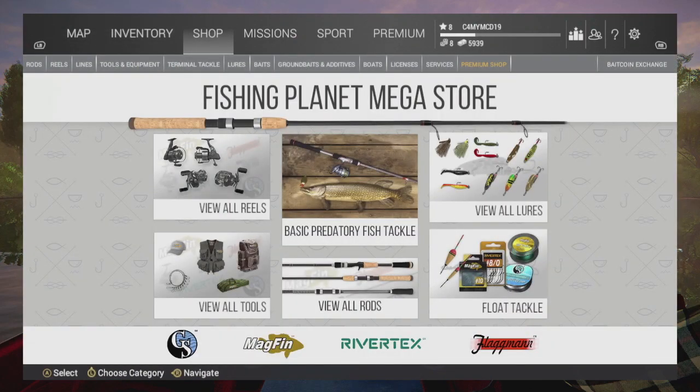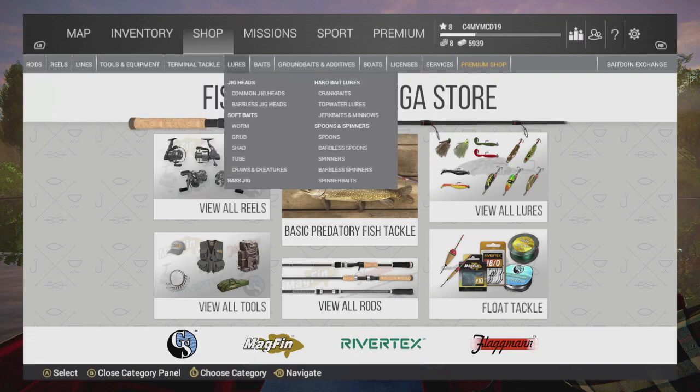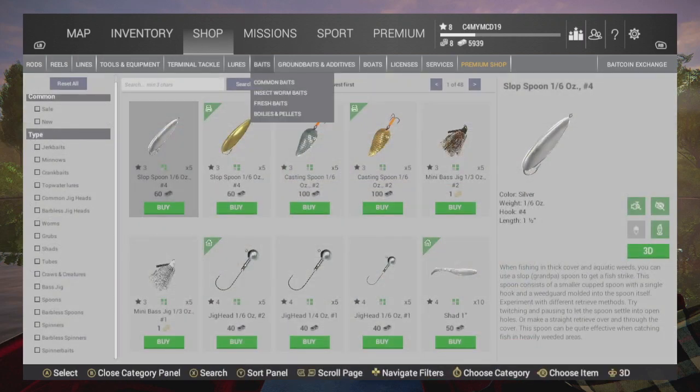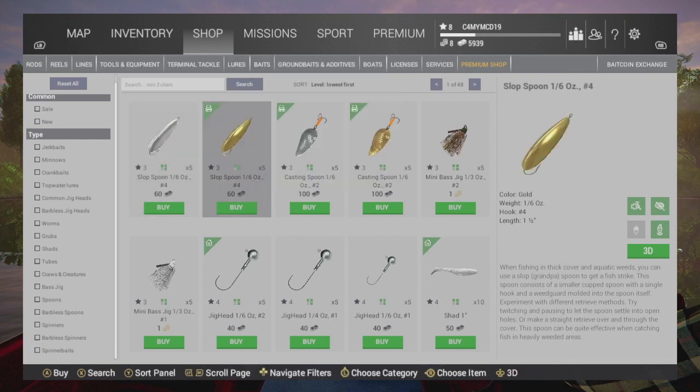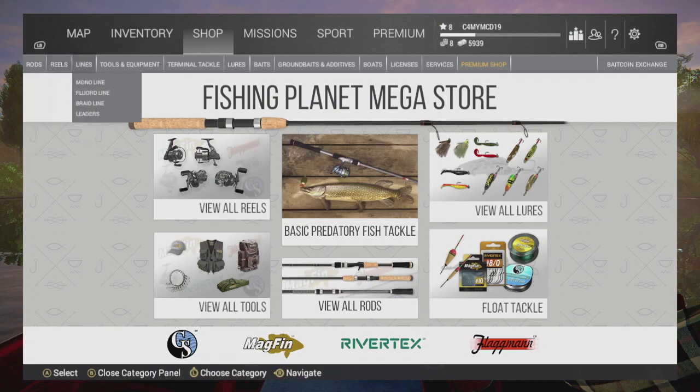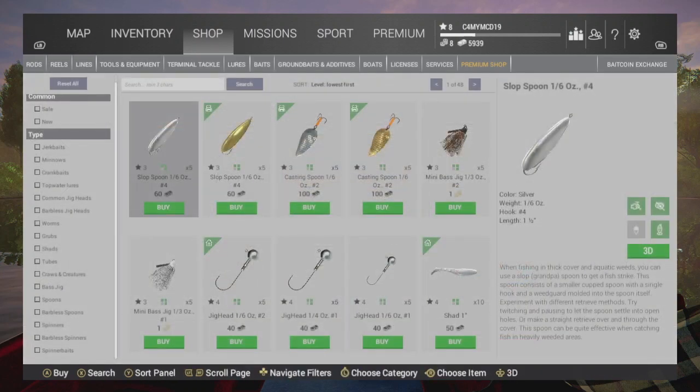Before we leave, I want to buy some new lures, so we'll go to the shop, go to lures and see if we can get something a bit different. Anything that has that green corner at the top left is something I already own and it's either in my backpack or in my home. So, shop, lures — okay, let's see what we can get.